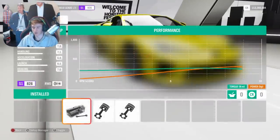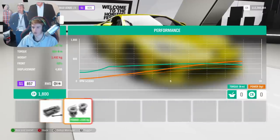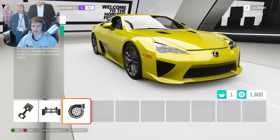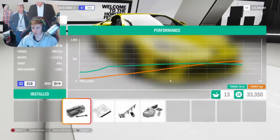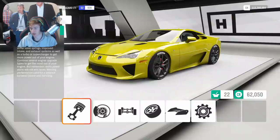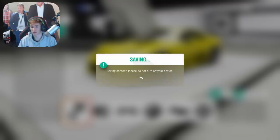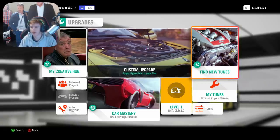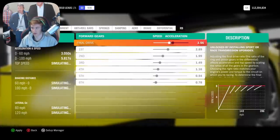We're not going to do an engine swap — just out of curiosity, it has a V10. We can put twin turbos on it. I want to see how much horsepower you can get out of this thing. So we're at just over 800 horsepower stock. The maximum horsepower you can get out of the stock engine in the Lexus LFA is 1,283 horsepower, and it only weighs 1,200 kilograms.